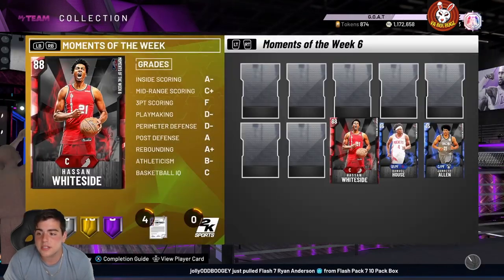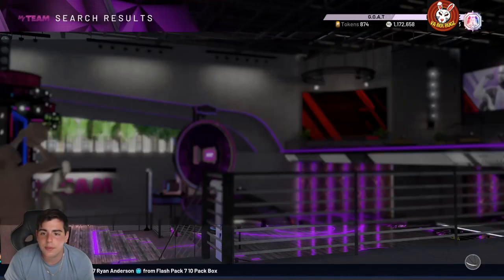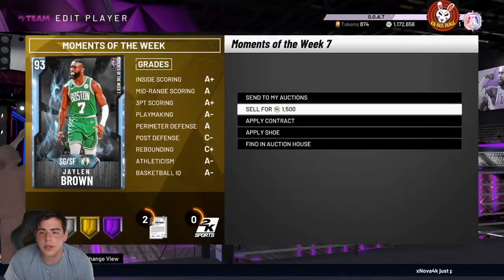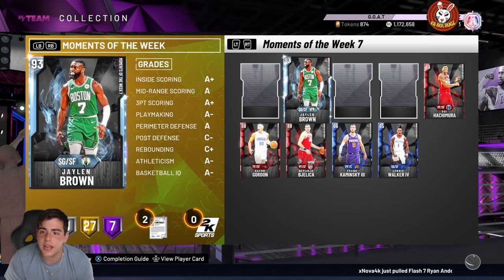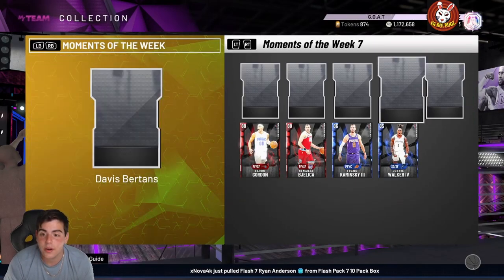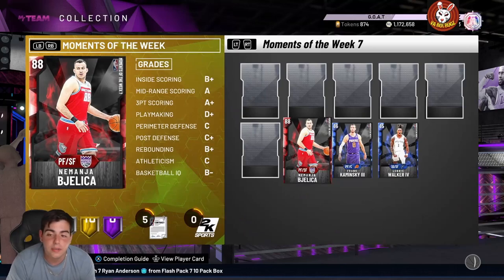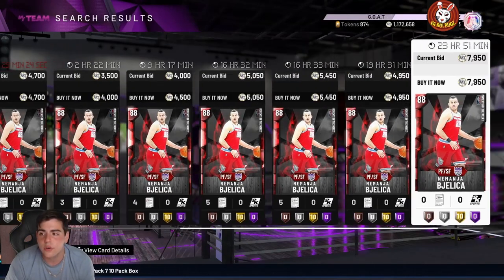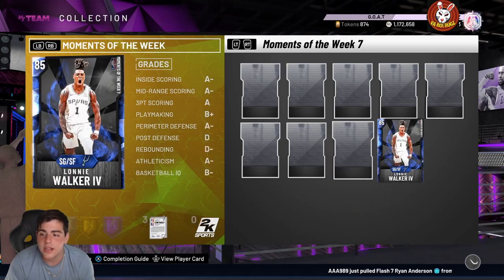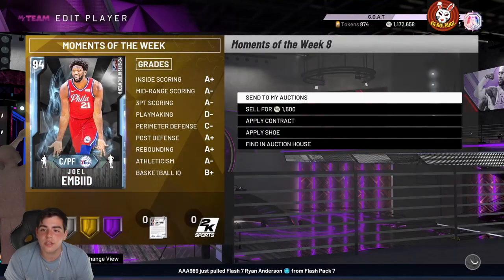Hassan Whiteside Ruby is going for 5,000 MT. Daniel House — let's see — about 3,000 MT. Jared Allen, these cards are going for so expensive; you probably got them for 500 MT not too long ago — this card's about 3K MT as well. Moments of the Week Six guy — this Ruby bum — 5,700 MT. Aaron Gordon is 6,900 MT. These cards are most likely sitting in your collection. Another card going for 4,900 MT, another for 4,000 MT. Do you see how much this adds up selling these cards you have in your collection?